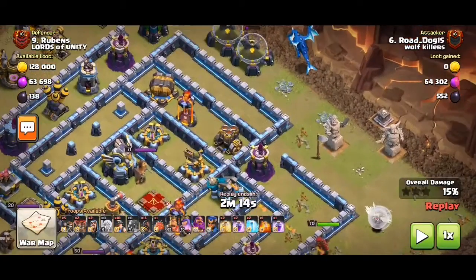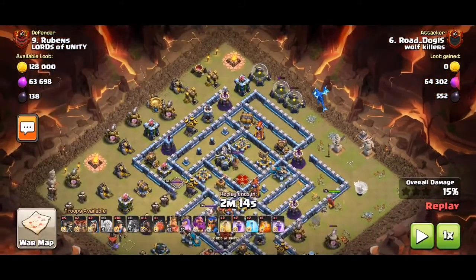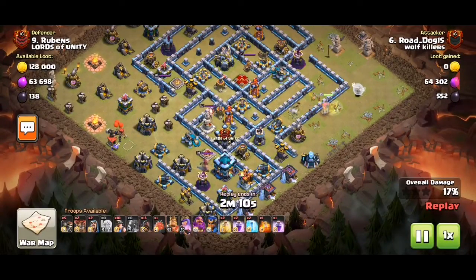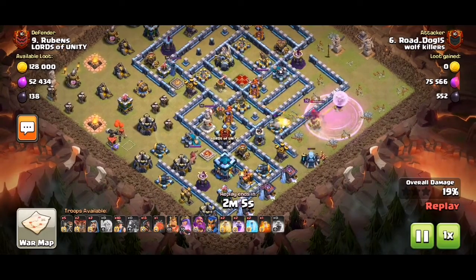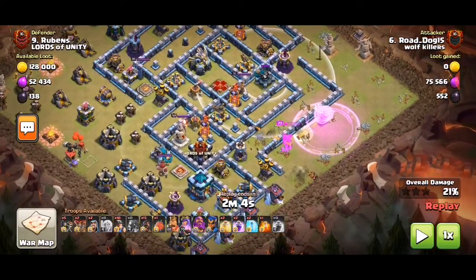I still think a baby dragon instead of an E drag would have been better, but that might just be me. On the infernal dragon — whatever. Now observe what's going on — got like some scar shot and then some exports.